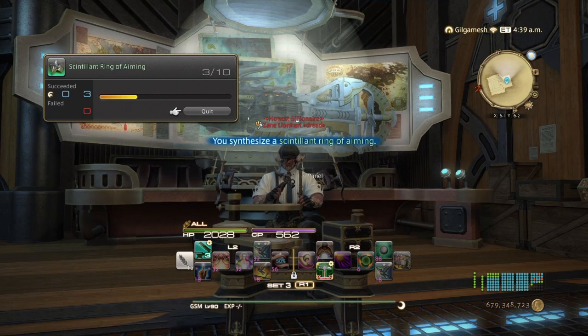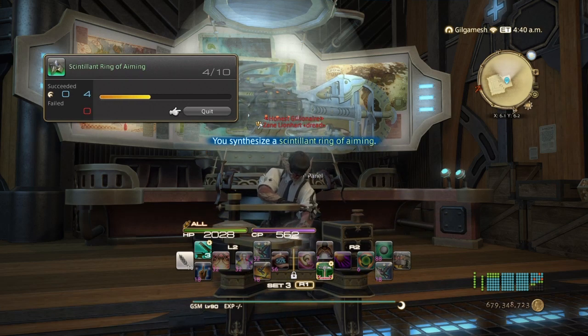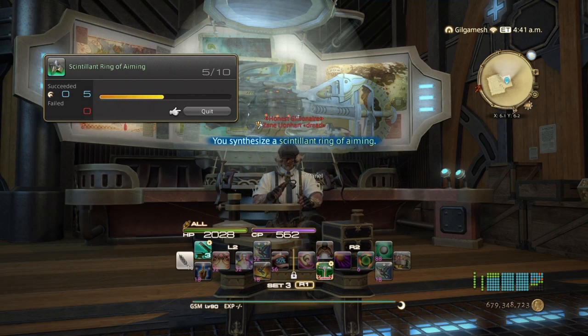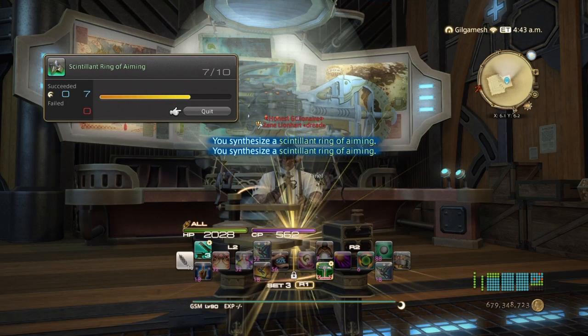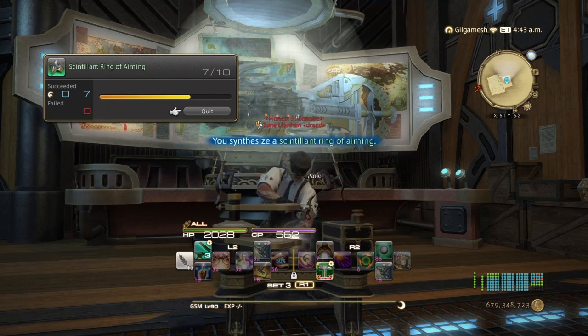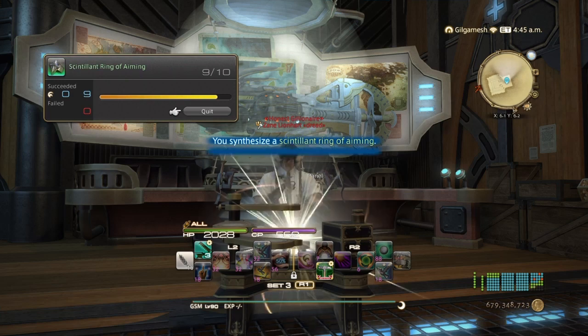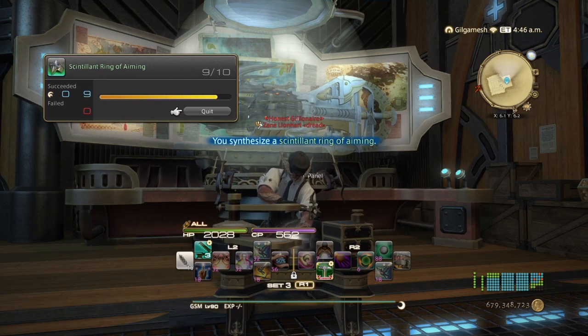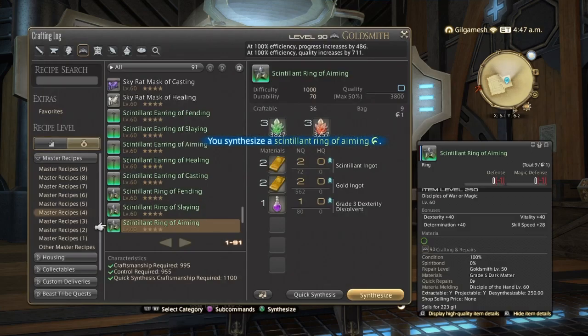When you're sending out your submarines to get your salvage items, they should also come back with platinum and gold ingots, as well as the stones to use in making Grand Company Seals by crafting your Sintilent Rings of Aiming. This is a byproduct of getting the salvage items for gil.